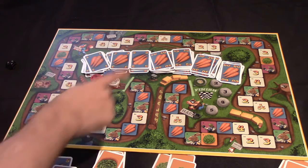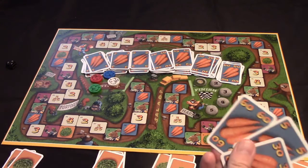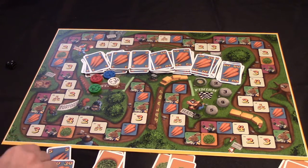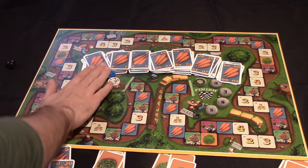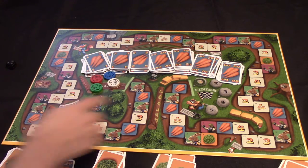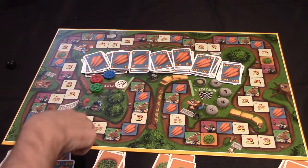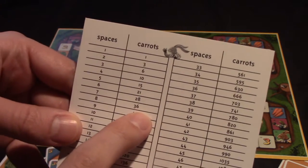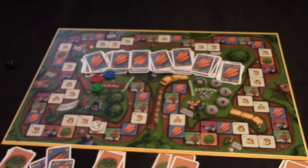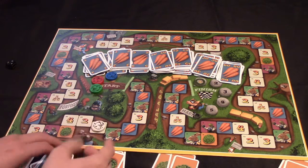The way this game is going to work is that players are just going to be racing around the track. On a player's turn, they have a very simple choice: move forward any number of spaces, provided that they have the carrots to pay for it, or move backward. Whenever you move backward, you move to the next unoccupied turtle space. No two rabbit tokens can ever be on the same space. So if it was the white player's turn, they might choose to move forward seven spaces, and to move seven spaces it costs 28 carrots. They would pay that into the bank and take change, execute that movement, and that would be the end of their turn.